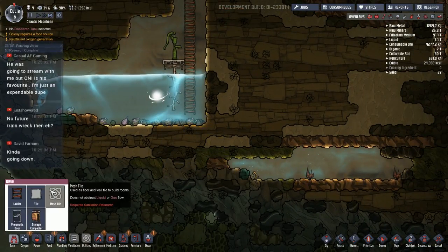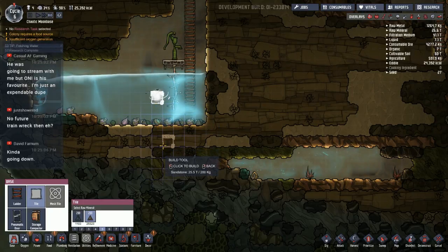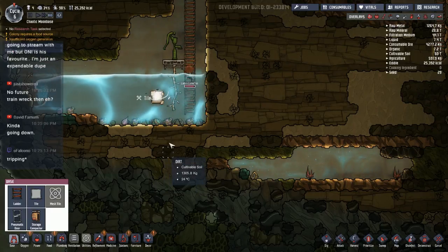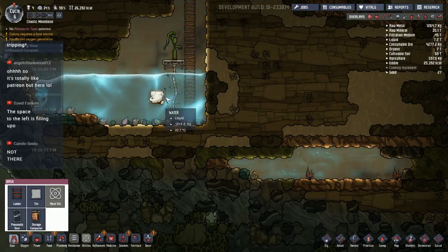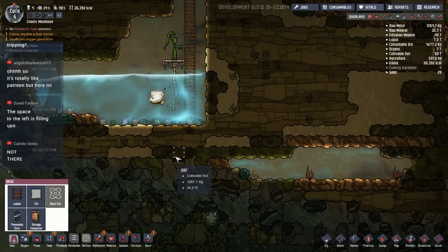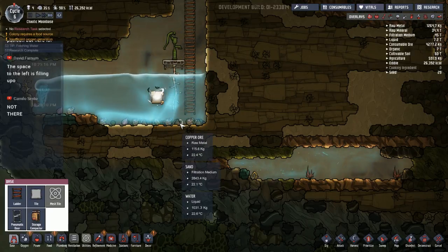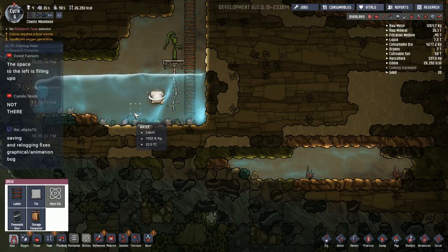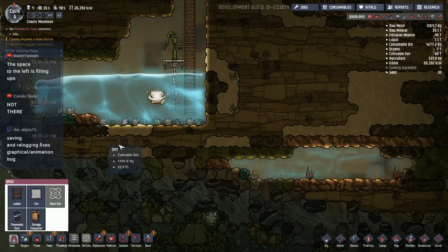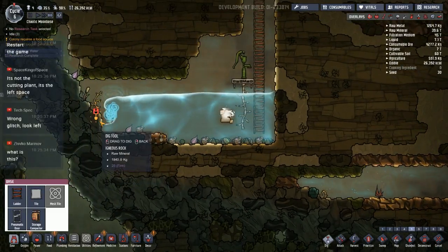What if I build a block right on it — will that stop this from happening? That's not good — I have limited water to begin with if the game is going to destroy it. It is holding — no it's going down still, are you kidding me? How am I going to stop that? Oh, the space to the left is filling up — maybe it's just draining off. I really hope that's the case because if it's actually destroying my water that would really stink.